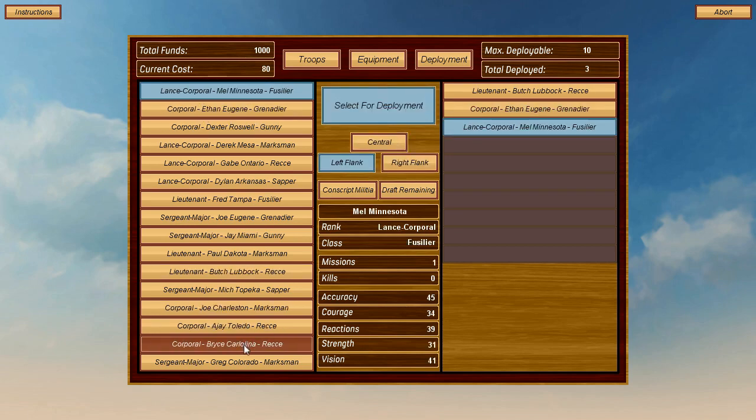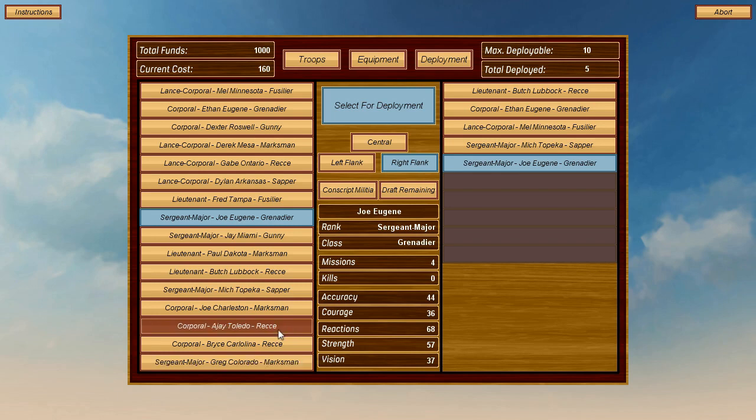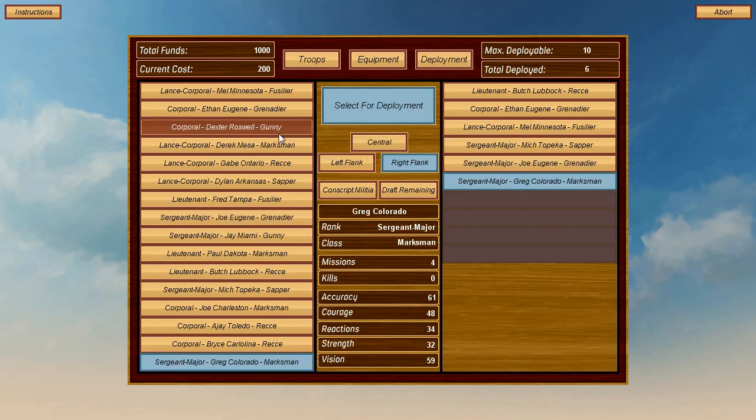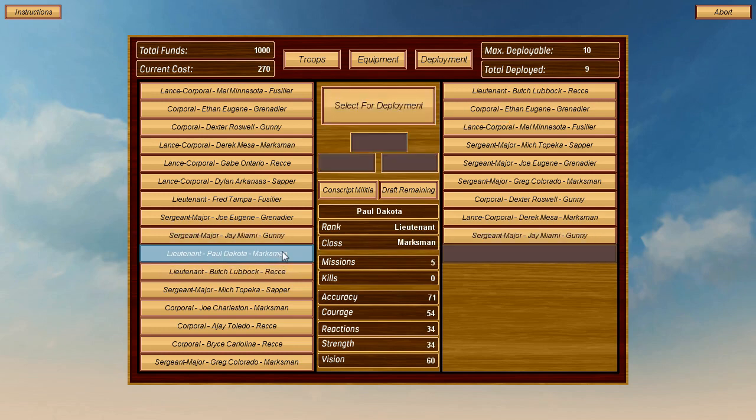On the right flank I'll have a Sapper — because they can lay down, spot, and defuse booby traps — and G. Eugene as a Grenadier for a bit more range. And I'll have a Marksman. That leaves the last four who will be the centre group: a Gunny (Heavy Weapons), another Marksman, another Heavy Weapons Guy, and another Marksman.